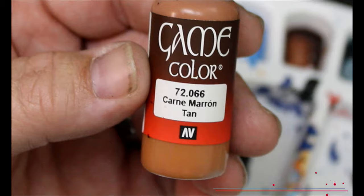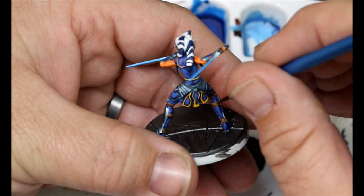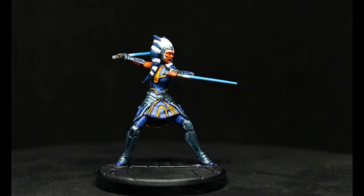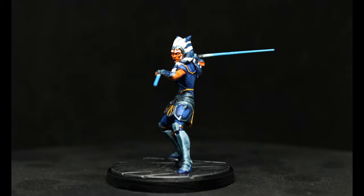We're going to take some Tan and do a highlight on all that Beastie Brown we just did. Once that is finished, we will do the base, add the black rim, and she is done. I'm pretty happy with how she turned out. There are little parts I'd like to clean up with a bit more time, but all in all I'm pretty happy with it.